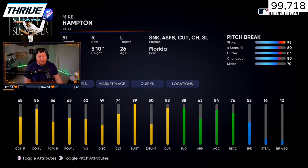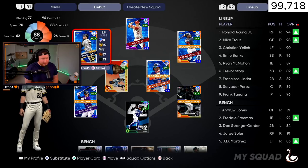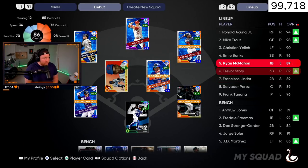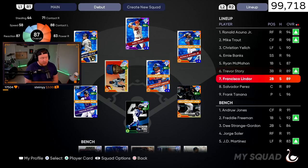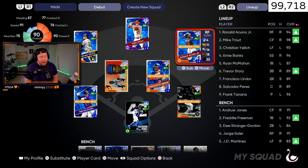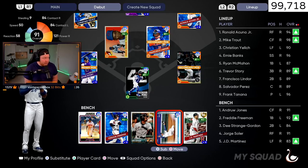When looking at him you can see he's got some insane hitting stats, especially versus lefties. If you parallel him all five times, he actually gets 70 power versus left and 91 contact. I did not know Mike Hampton raked like this, but chat was telling me he really does hit well. He's also got a really good fielding glove. The lineup is back to normal — Acuña leading off, Trout, Yelich, Banks, McMahon, Story at third, Lindor, and Salvi. Bench has D. Gordon as our speed guy and we added Solaire.